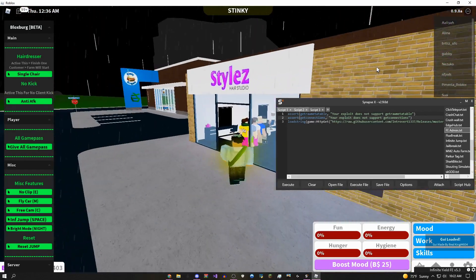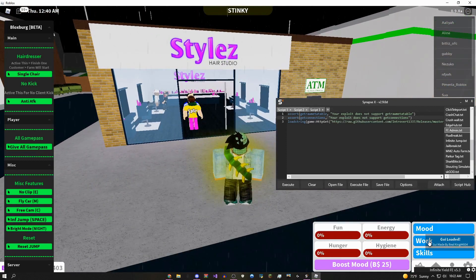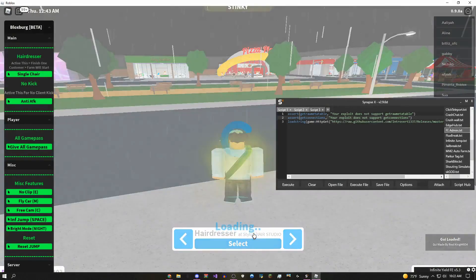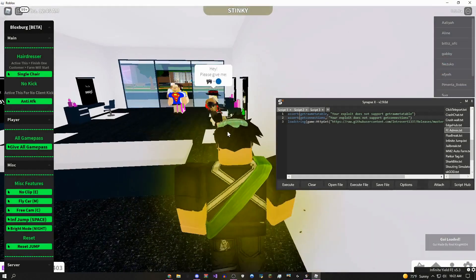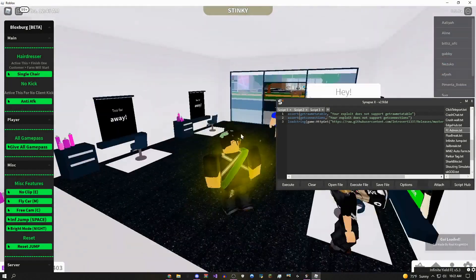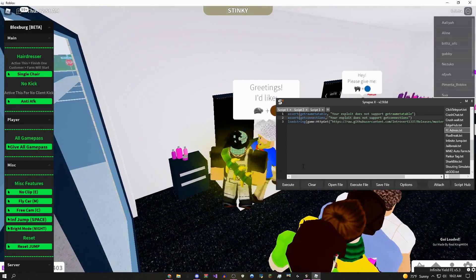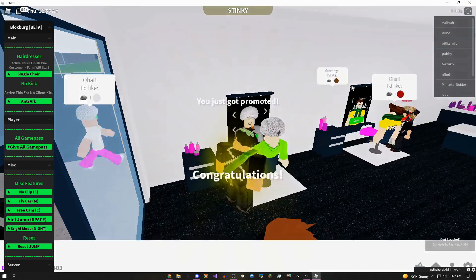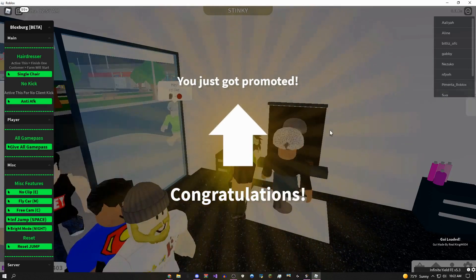Starting off with the autofarm — basically how you use this is you go to the work tab, click go to work, select the hairdresser job, and then once this loads give it a couple seconds. You just come over here and go to any one of these stations. I already executed this script, but you guys will have to execute it, and then as you can see it's basically serving all of these customers instantly.